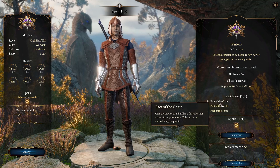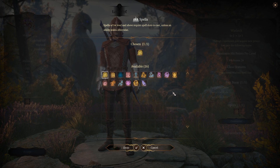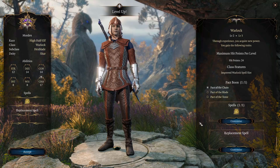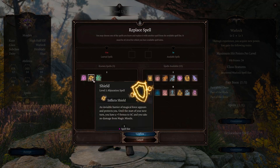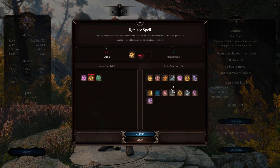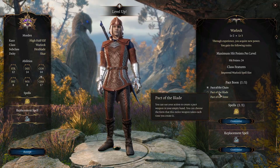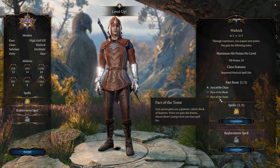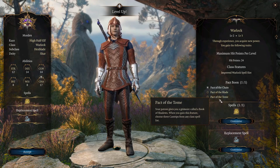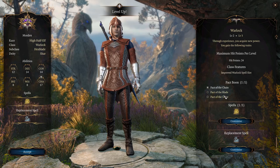When you hit level 3, you gain access to a choice of pact boon: Pact of the Chain to gain a familiar, Pact of the Blade to summon a weapon using your Charisma modifier, or Pact of the Tome to choose cantrips from your Book of Shadows. I think Pact of the Blade is not a great choice here because the Hexblade already benefits from weapons using Hex Warrior, and a powerful weapon like the Darkblade gives greater effect. I chose Pact of the Chain, gaining an Imp with Devil's Sight who also benefits from fighting in Darkness.